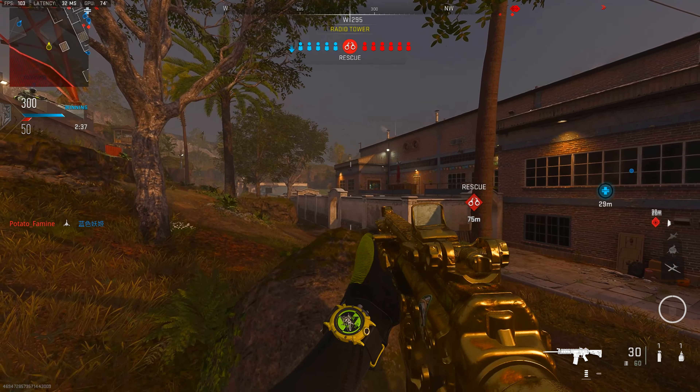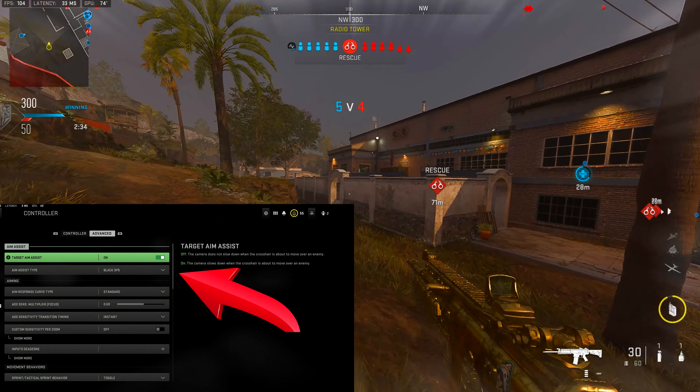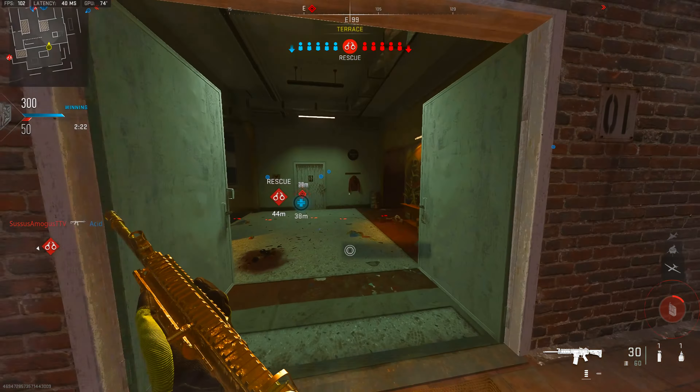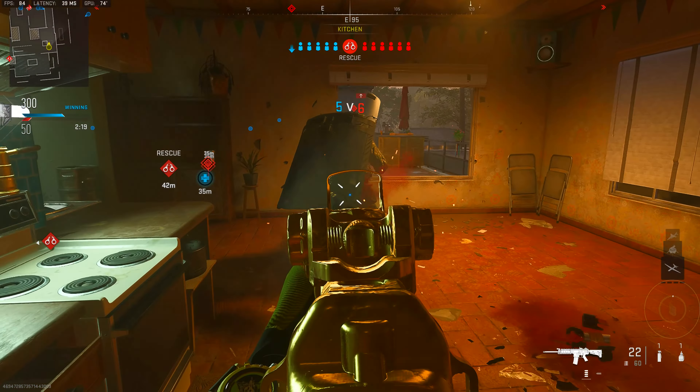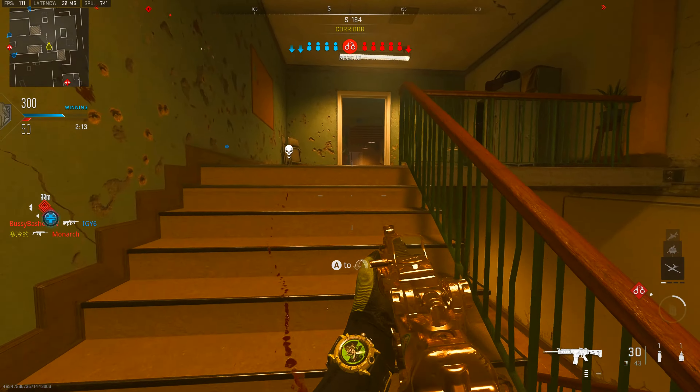In order for these settings to work, go into your controller settings right now and change your aim assist type to Black Ops. Shout out to J for putting me on to this, because I always ran Standard. I'd seen Black Ops but thought it would feel like the past — we're always trying to go further into the future. But change it to Black Ops right now and you will see exactly what I'm talking about.